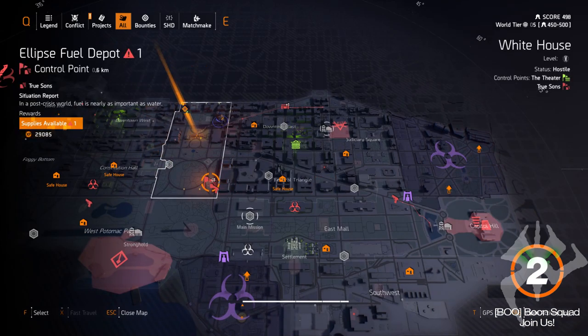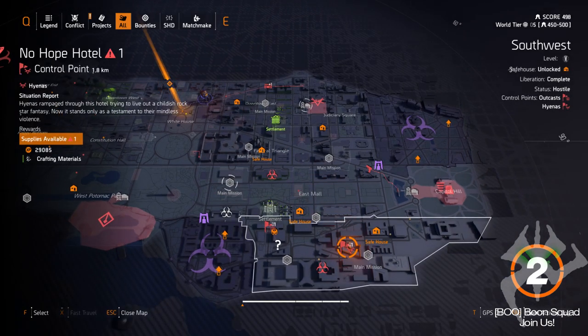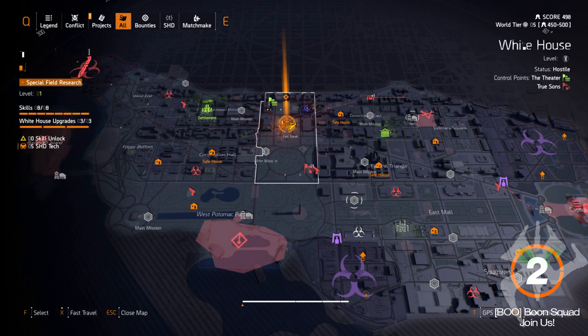You can do them in any order. For Hyena I got it from Control Point Ellipse Fuel Depot. For the True Suns I got it from No Hope Hotel. And for the Outcasts it was in the Ivy Tunnel.